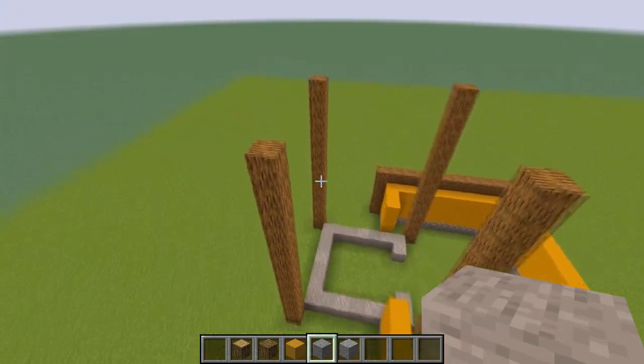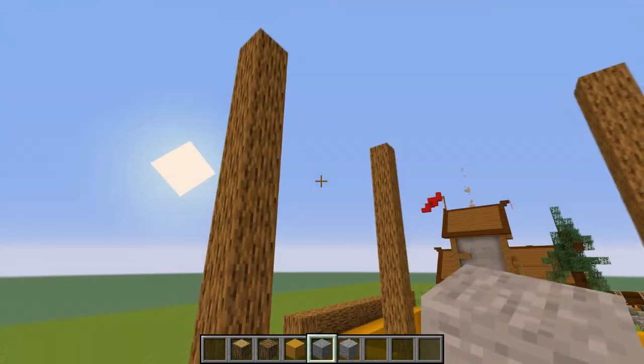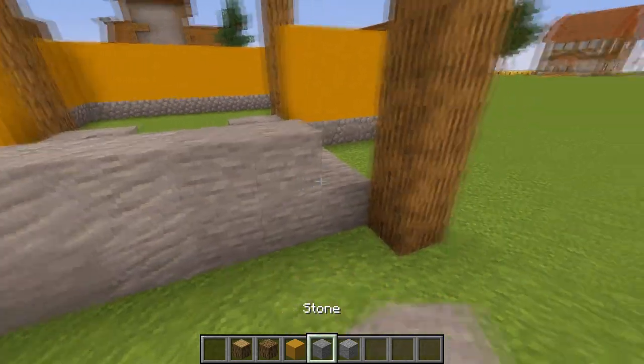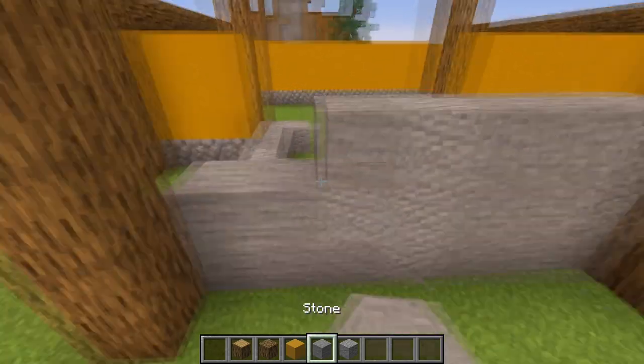After we finish the yellow terracotta for the house, we're gonna do the tower by combining stone and underside blocks up to the end of the pillars. Just combine however you like — you just need to mix them, not use just one block in a straight line.